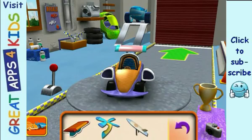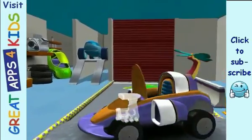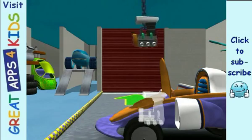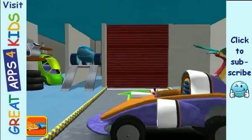Extra parts: drag an extra part to your car. Engine: drag an engine to your car. Tilt left and right to lower the engine into place. Great job!